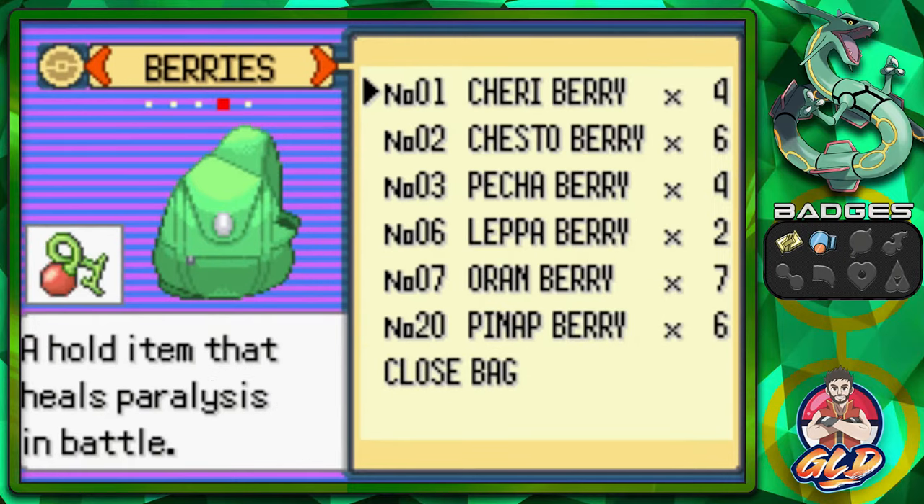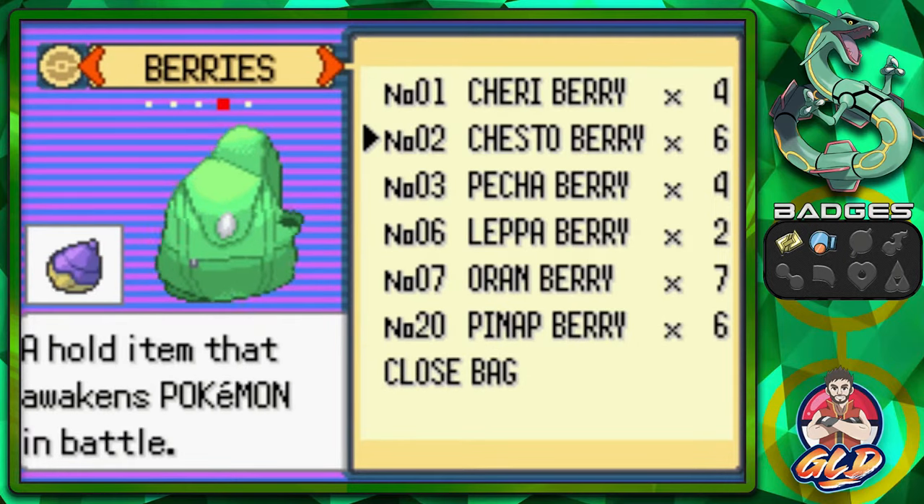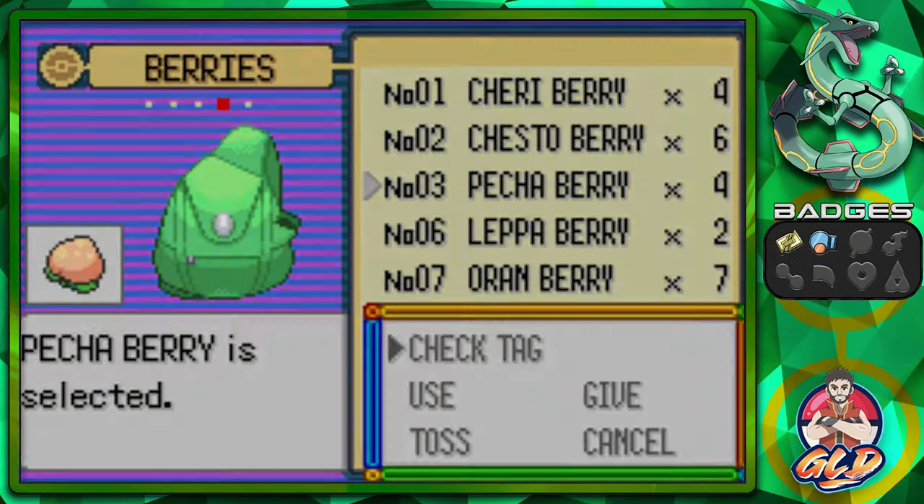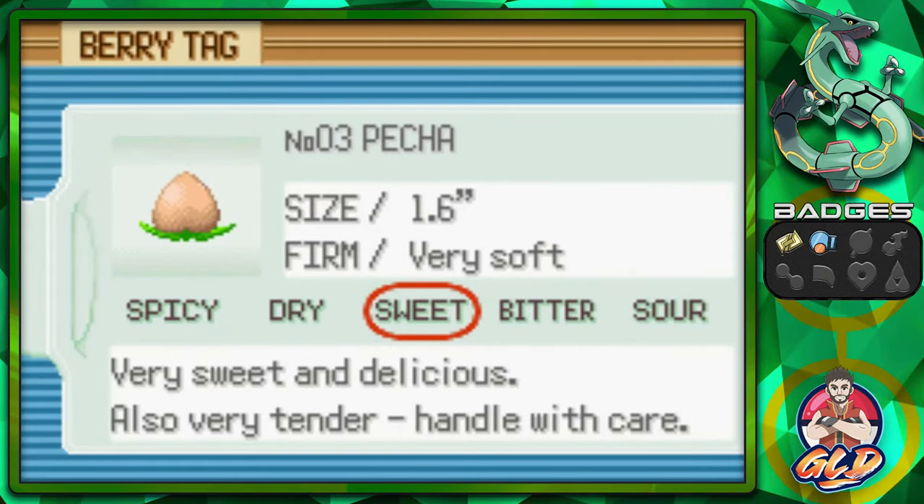I do have a poisoned Pokemon right here. Let's see — we can use this antidote. You can actually check the tag and it will show what size this berry will be, how firm it is. It's very soft. And what kind of flavor does it have — spicy, dry, sweet, bitter, sour? Very sweet and delicious, also very tender. Handle with care. Let's go ahead and give this to X-Boom. We might have to plant some more berries.